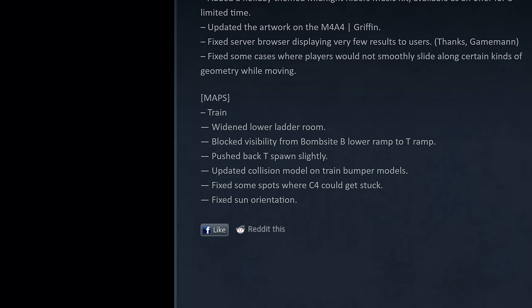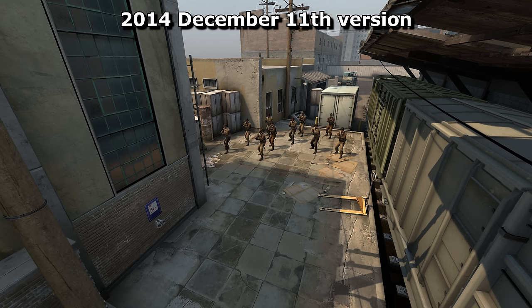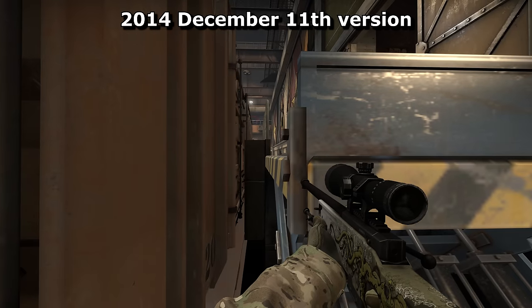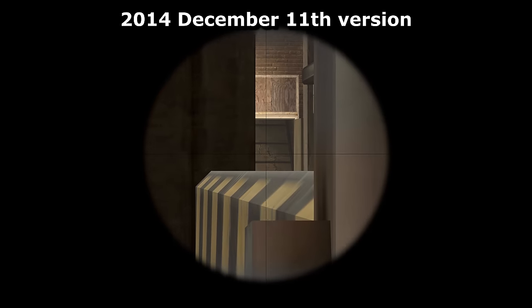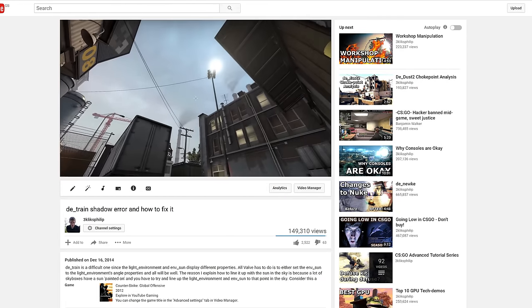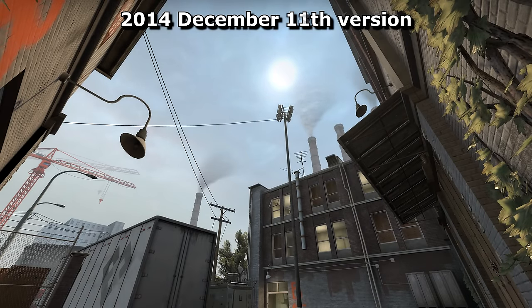That first update was just a knee-jerk reaction to the pigeon stomping and a few day-1 bugs. About a week later it got a more substantial update to change gameplay somewhat: ladder room was widened, T spawns were pushed back to delay their rushes, a few more C4 stuck spots were removed and collision models on train bumpers were updated. There was also a pixel exploit that let CTs hide from view whilst sniping terrorists attacking Bombsite B — this was blocked up. A YouTuber also pointed out that the sun angles were all wrong, and in response Valve updated the sun's position in the sky.